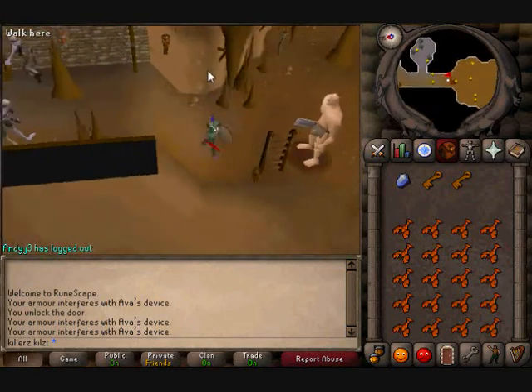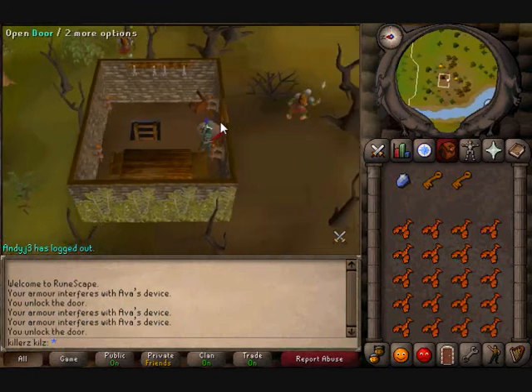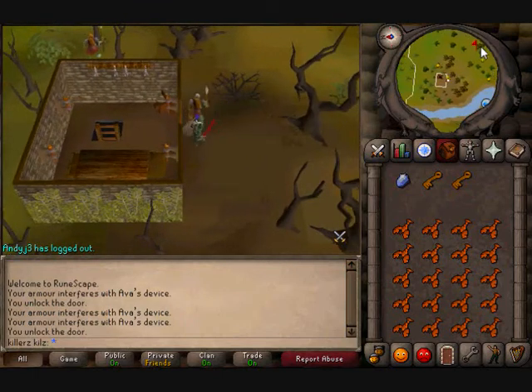Go up the ladders and this is where you need your brass key to get in and out of this door. So you must have the brass key on you.